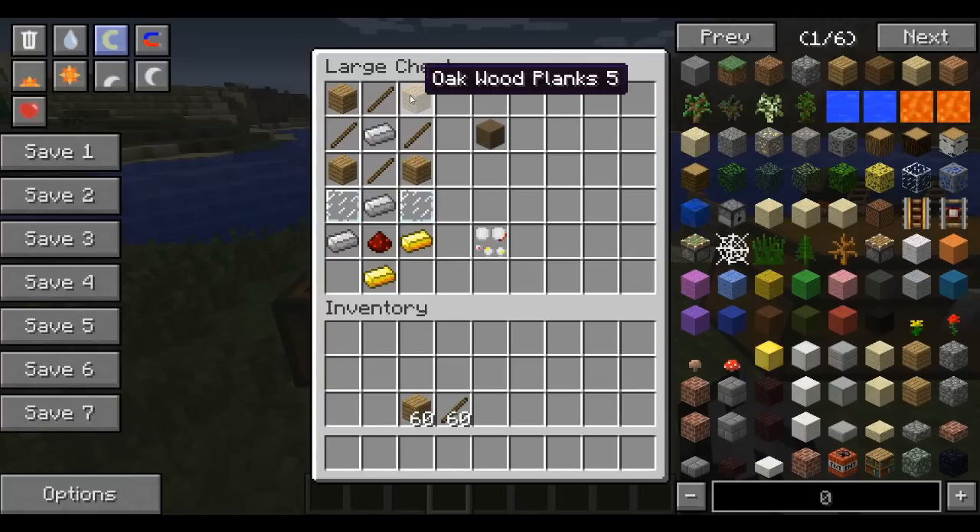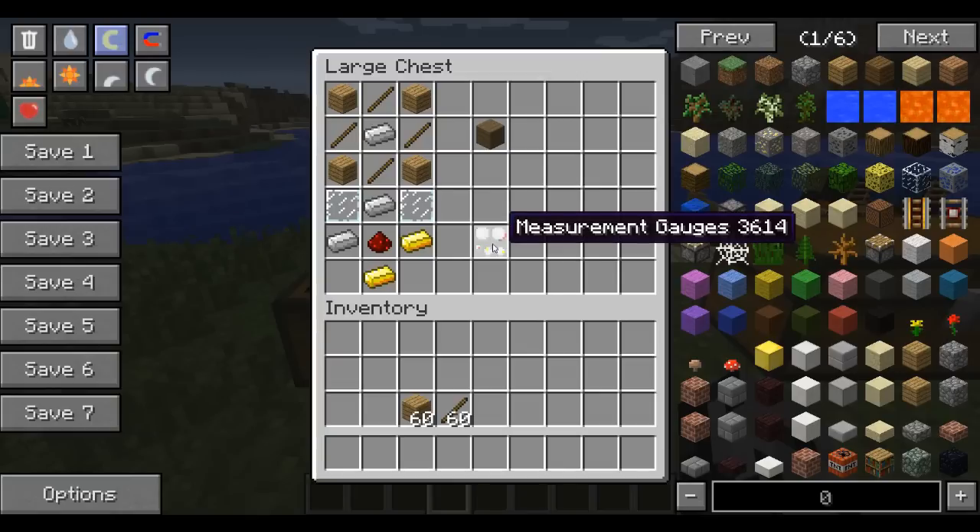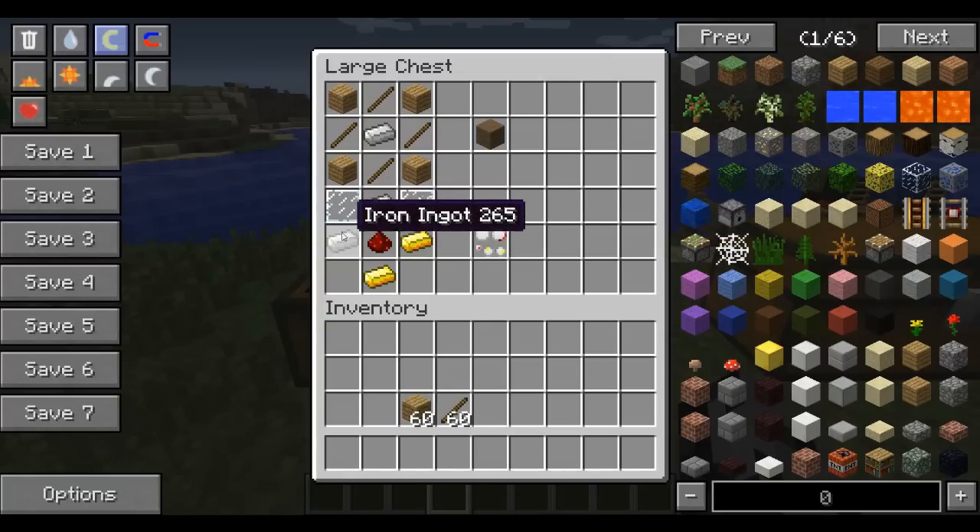To craft the ship marker you will need any kind of planks, sticks, and an iron ingot. The only other really important recipe is the measurement gauges, which you could probably go without anyway — they're not super important, but they're kind of cool. You need glass panes, iron ingots, gold ingots, and redstone.